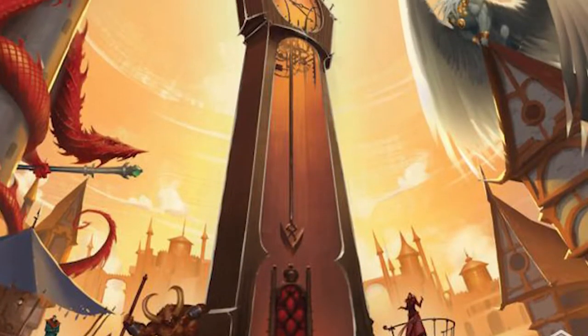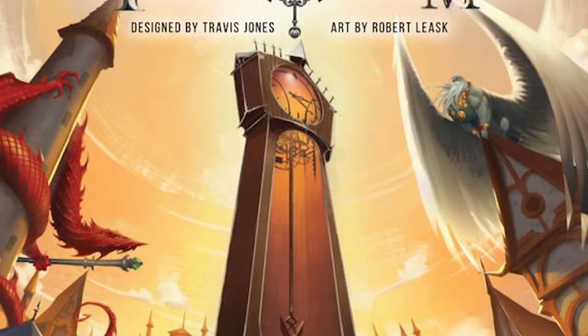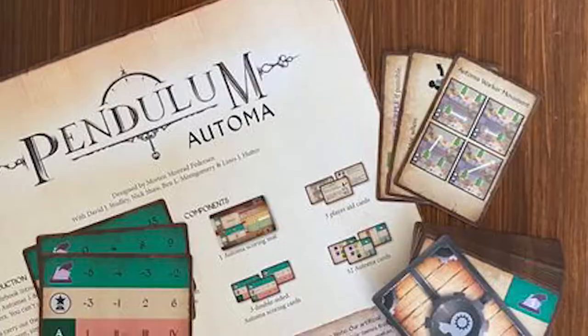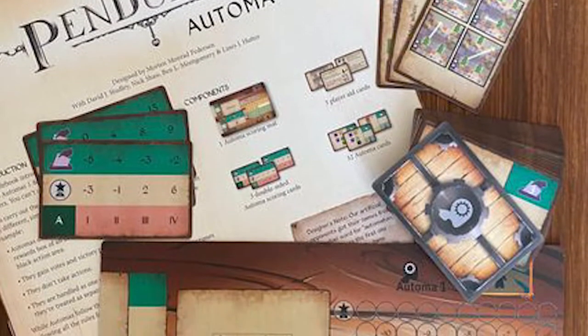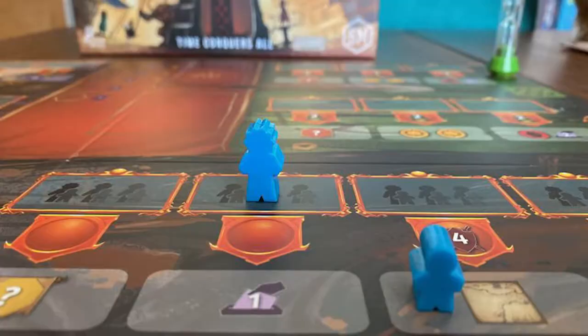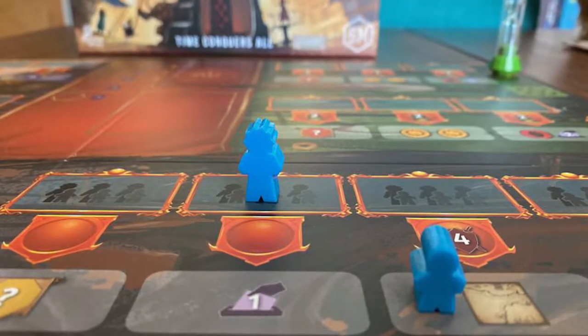Pendulum is the new Stonemaier game. The guys who brought you Scythe, Wingspan, and Euphoria have now brought you this unique worker placement game. Pendulum plays one to five players and has an automata system so you can play on your own. It's a competitive game for two to five players where you're placing workers on a board, gathering resources and victory points, with the key mechanic being time.